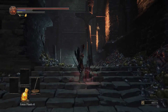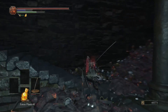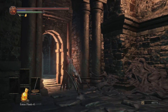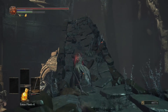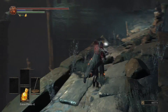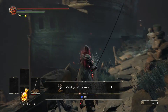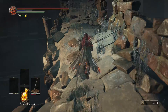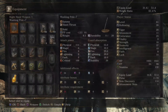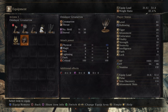After grabbing the stuff upstairs, that's pretty much gonna wrap it up for the Profaned Capital. This area reminds me a lot of the Crown of the Sunken King from Dark Souls 2 — that's the first DLC from Dark Souls 2. It also kind of looks like Oolacile from Dark Souls 1, where you fight Artorias. That was a fun fight, I really love that fight.